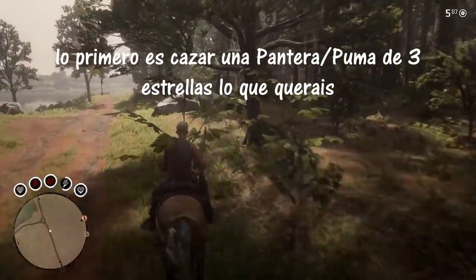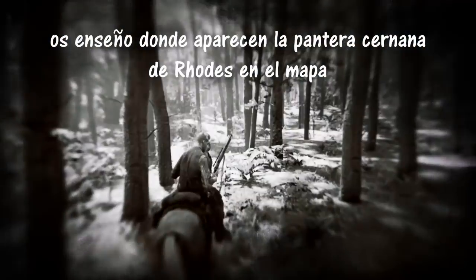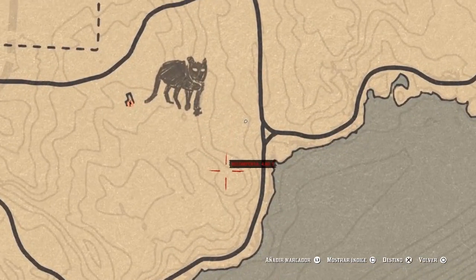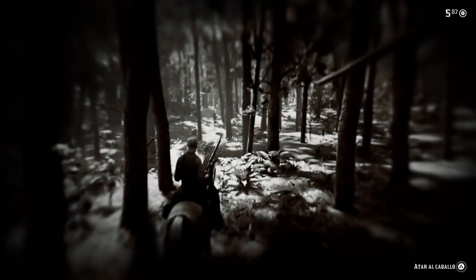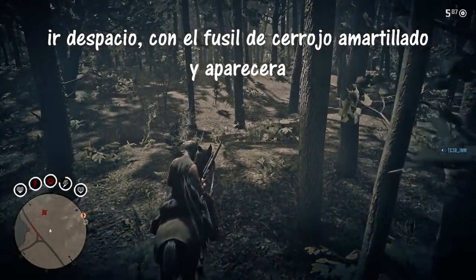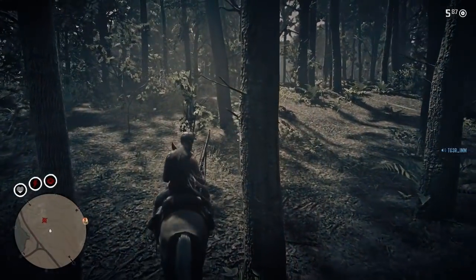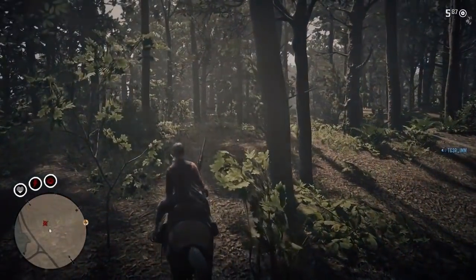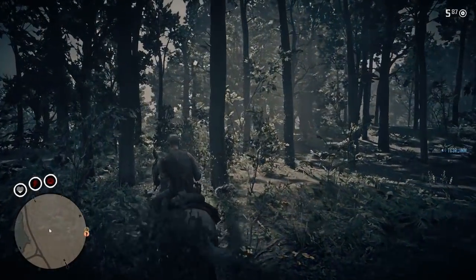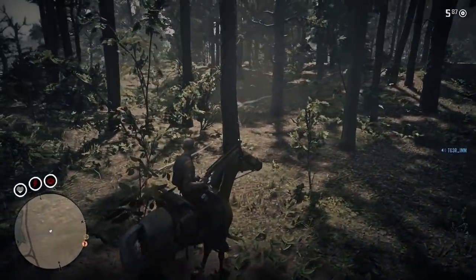For the glitch preparation, we need to go look for a Florida panther. It's south of Rhodes — I'll show you on the map the exact location where the panther will spawn. You just have to walk in with your horse slowly and the panther will spawn. I recommend using the bolt rifle. Stay on the horse until the panther forces you off, then it will move away a few meters, giving you a chance to aim and kill it with one shot.